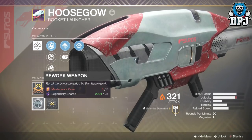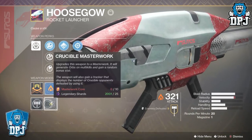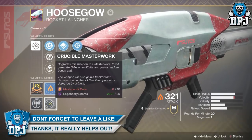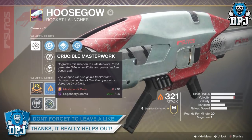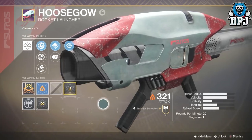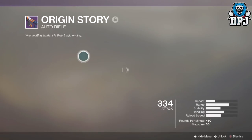Masterwork cores are obtained by dismantling masterwork weapons. I believe you get between one and three — it might just be random, but I've heard one or three. I haven't dismantled any myself yet because I've only got this one.